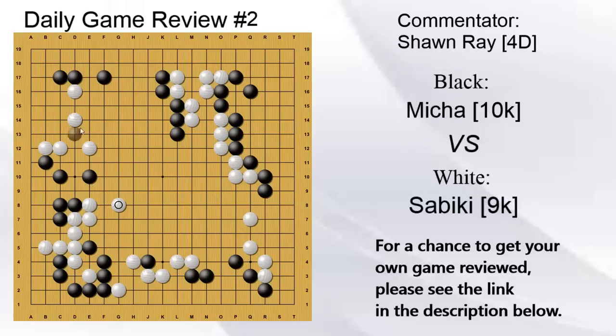I would not tenuki here — you're going to win as long as these two groups live. Just make sure they live, because they're not completely alive, they don't have exactly two eyes yet. So I would definitely not be tenukiing here. This is quite important for saving this group, and this group's not settled either, so it's also an attack. I think this jump here is quite important. I would definitely, definitely, definitely not be jumping here instead.